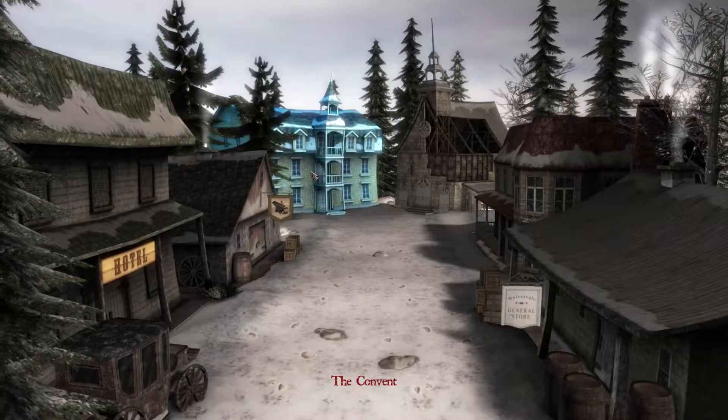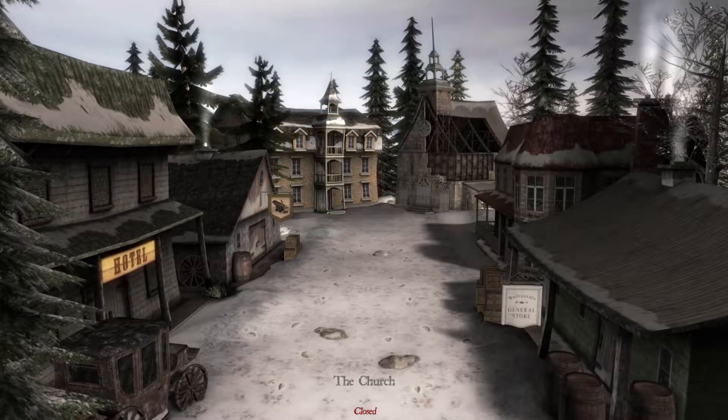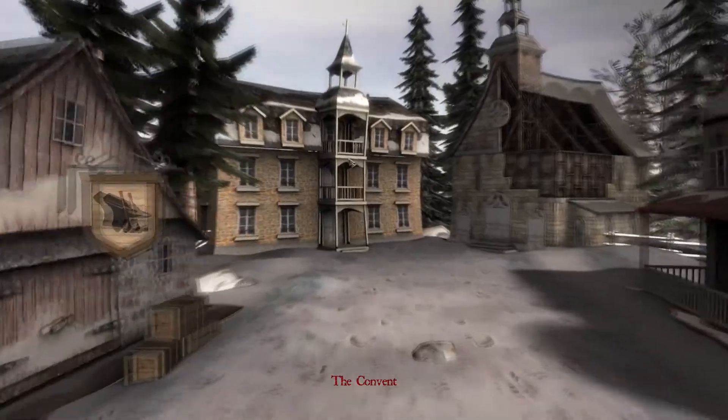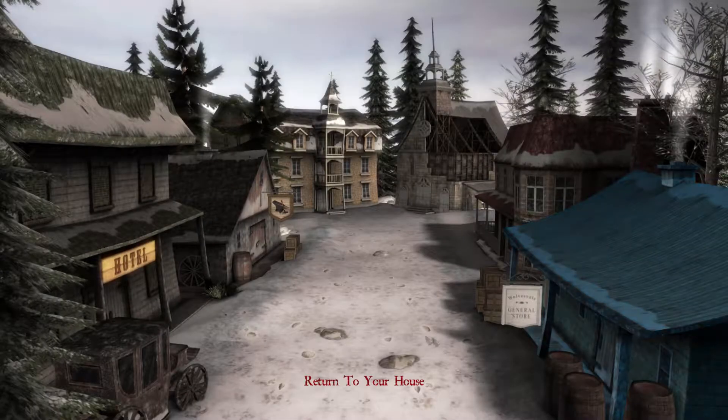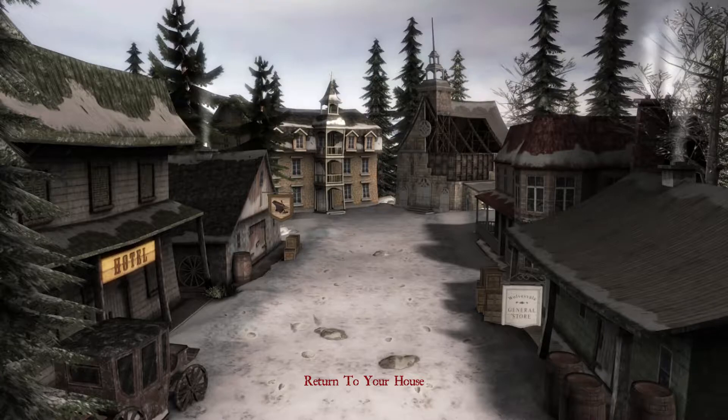So the mayor is not in. The convent — I think that was where we went to actually bless our weapons. Yes it is. I'm not going to do anything else with the holy bullets until I really know what's going on. So that's everything — I'll return to the house.